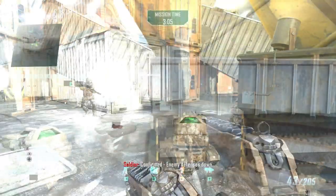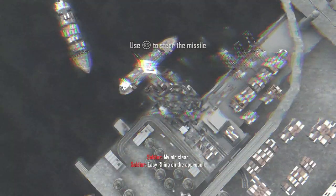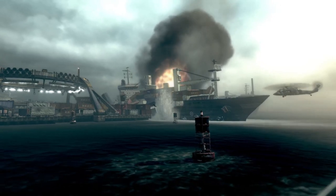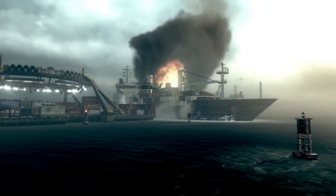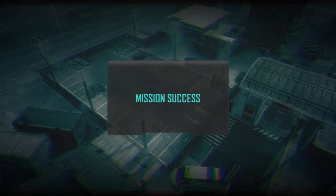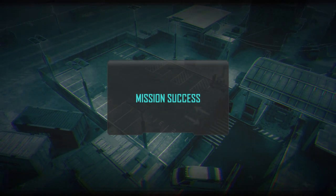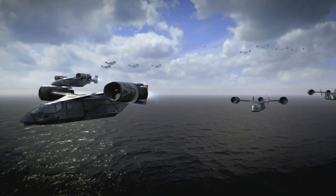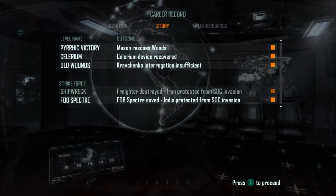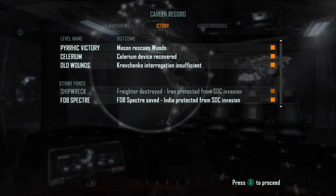Aircraft established at initiation point, ready for drop. Hacking complete. Easy right on the approach — weapon away. Airstrike unit inbound. That was pretty sick. Confirm hit — ship is down. Mission objectives achieved, move to extract. That's how we get shit done. Good work, Mason. I like the new Mason — not as much as old Mason, but he's still good. Freighter destroyed. Iran and India protected so far.